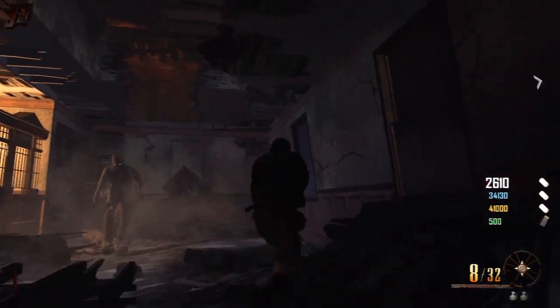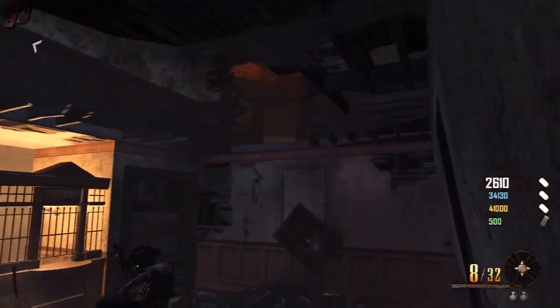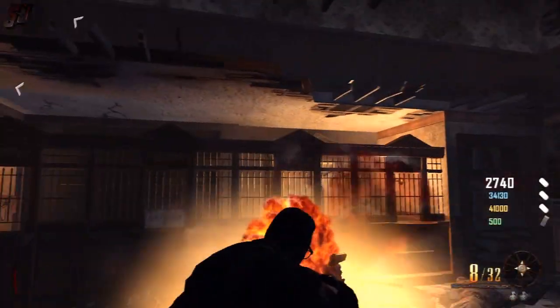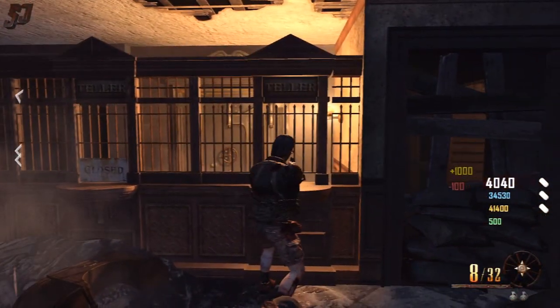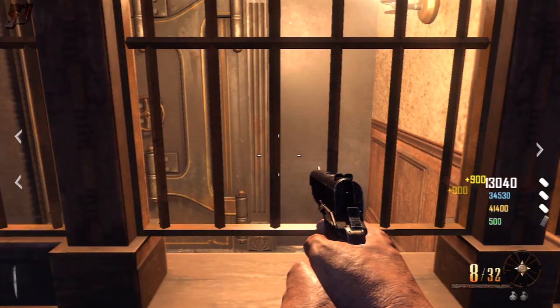Greetings Zombie Slayers, Sleepy Jim here with my Easter Egg Guide for the Rick Dauphin side of the Buried Easter Egg. This is also going to get you the Mind Games achievement for 75 Gamerscore. I'll be showing you all the steps in detail, the easiest way to get this done and giving you some tips along the way as well.